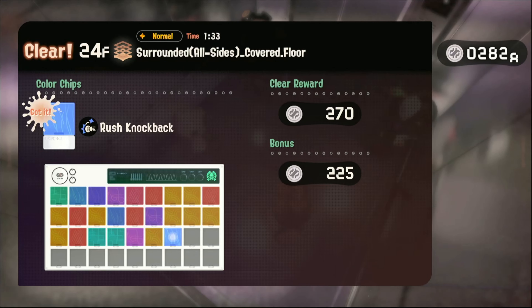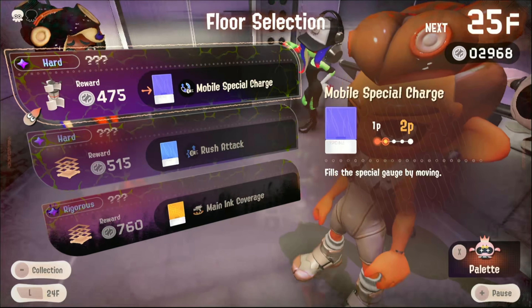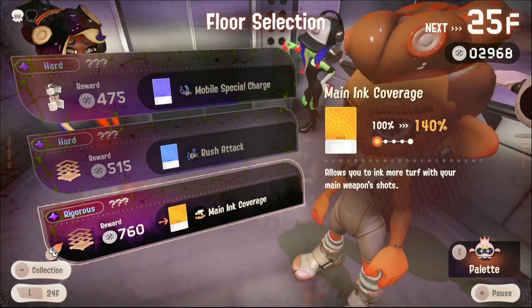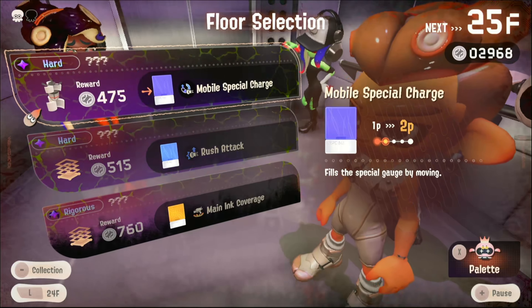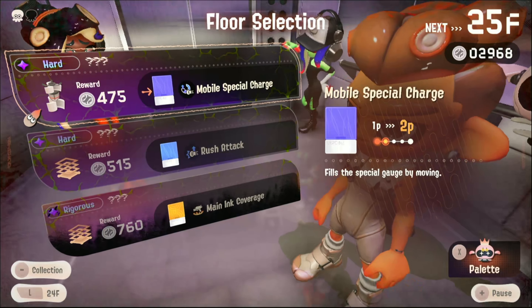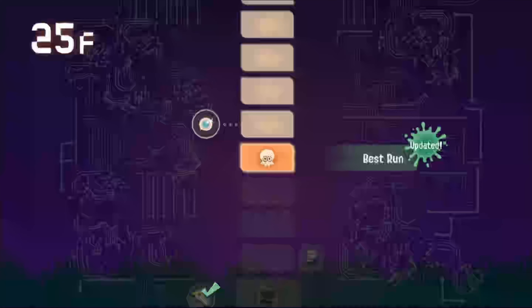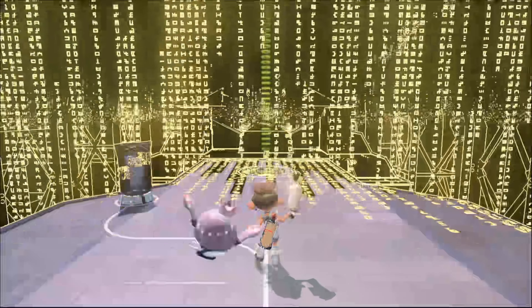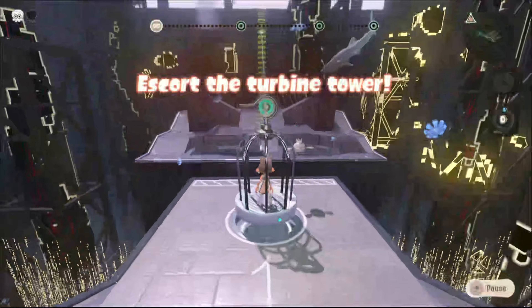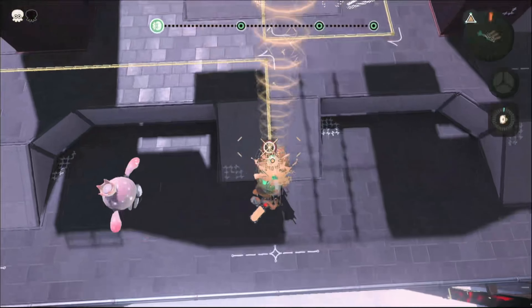Floor 24 - rush knockback and the bonus. Hard, hard, rigorous. Increases damage dealt by rushing attacks. Fill special gauge by moving - let's do this. Next floor is floor 25. We're getting very close to the end - just five more floors because in total there's 30. Escort the turbine - explore the turbine tower.